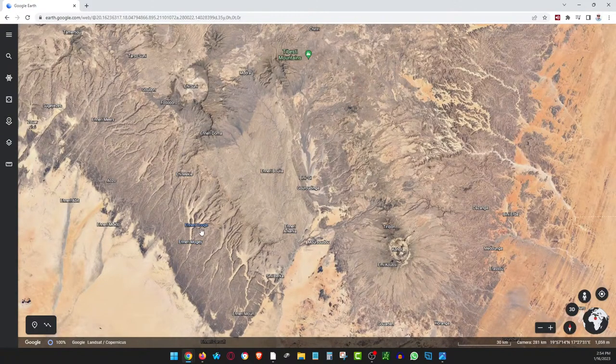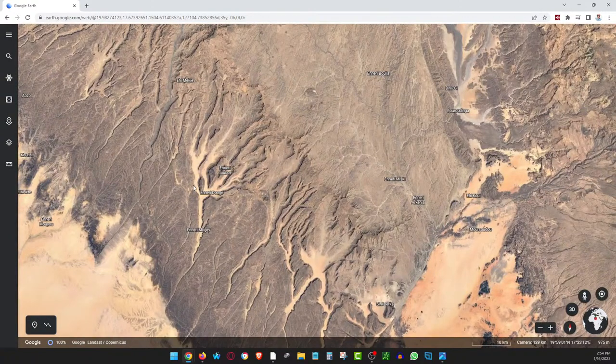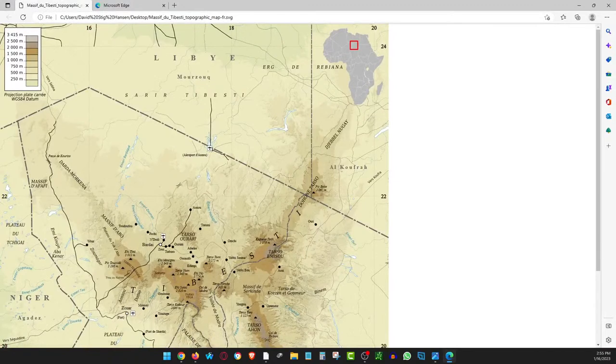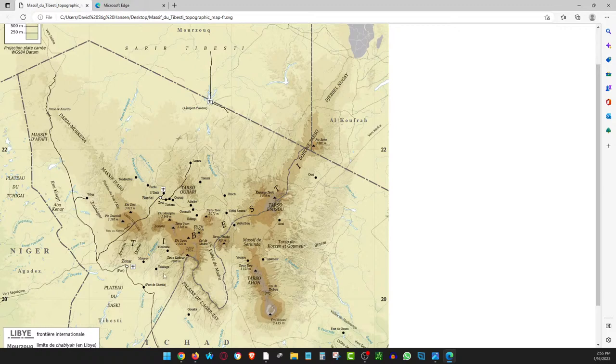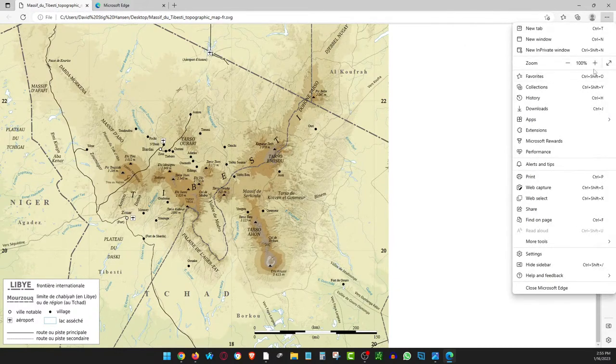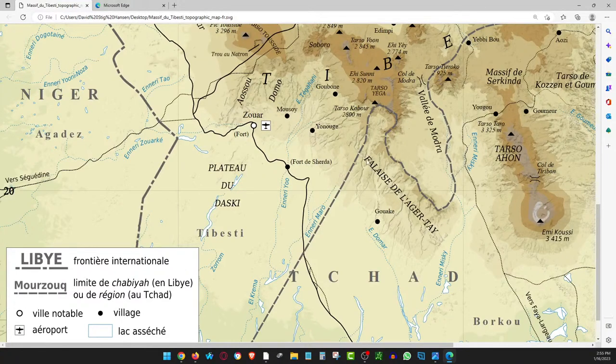There's another name for this area that I need to look up. The place I'm talking about is called Gouake — G-O-U-A-K-E. I want to show you a map and talk about the history. On the map you can see the name 'Gouake.' I zoomed in and it says 'Falaise de la Jerte' — whatever that means — I'm going to have to look that up.